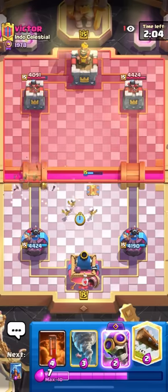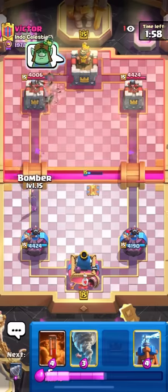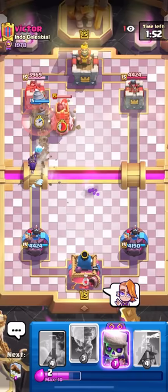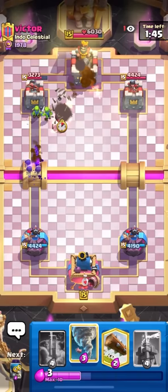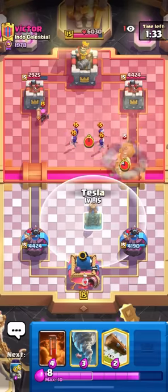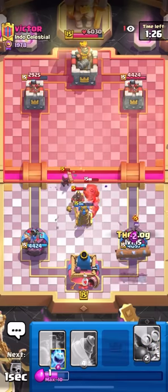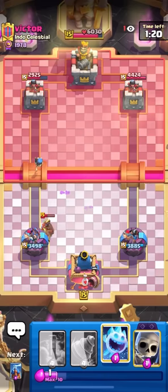We get about 400 from that drill and we've already got the evo bomber. I'll cycle my log — he's playing hog rider earthquake. Bomber and drill at the bridge, ice spirit to freeze since he doesn't have log. He gets the king tower — well played — but look at the drill getting 700 damage. Going evo skellies as well. That was a dumb evo larry's by me, but it doesn't matter — we're already up 1500 damage and I haven't done anything. NATO should kill all these skellies.